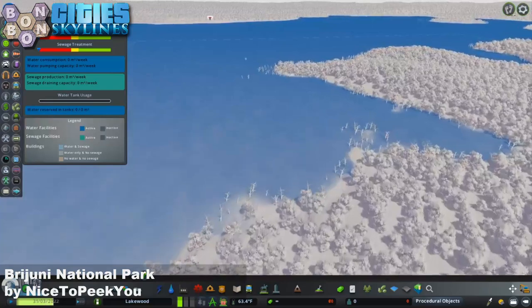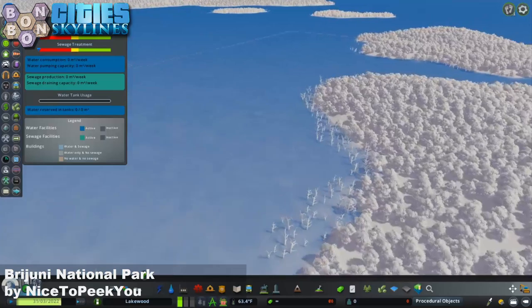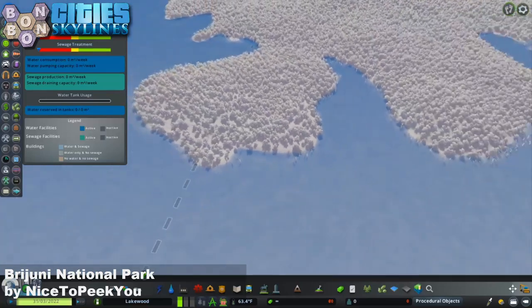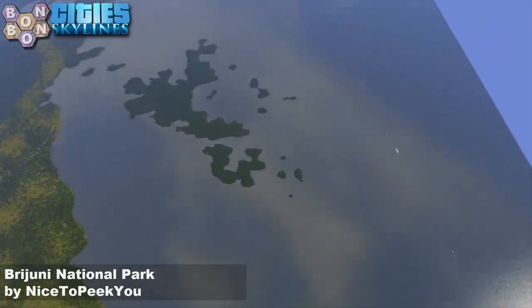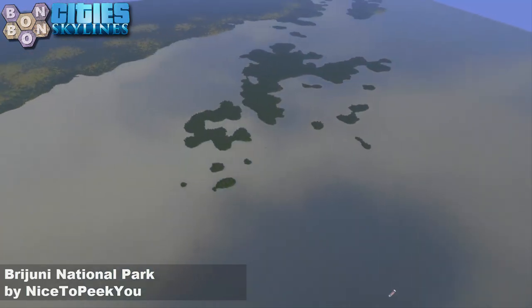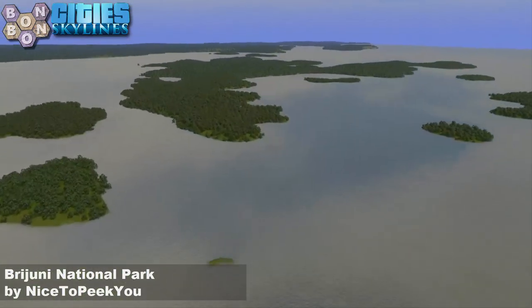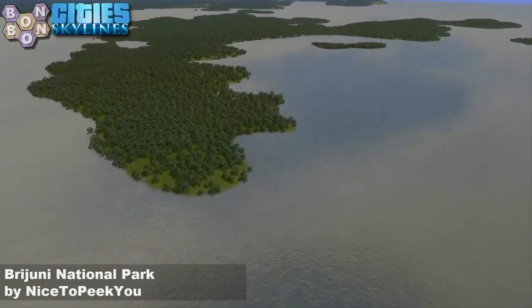Water flow - we've got no water flow in the start square, but there is sufficient space around here to probably distance your pumping from your drainage, if that's the way you like to play Cities Skylines. I'd like to see some moving water though. The National Park is beautiful in real life and it's got some stunning beaches - they tell us about stunning beaches in the description. Let's have a look at these stunning beaches. Well, the stunning beaches seem to be hidden beneath trees.